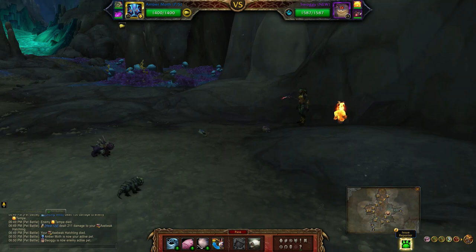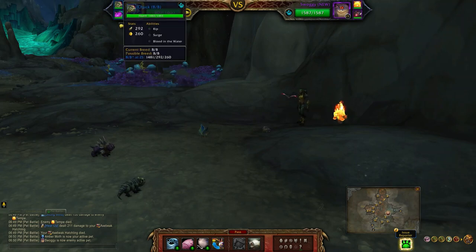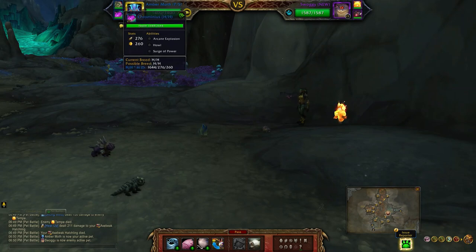If you just want to get the world quest done, this is the team I'll be using. In my first slot I have the Amber Moth with a power/speed breed; the abilities are Slicing Wind, Cocoon Strike, and Moth Balls. Next up I have Chuck - if you don't have this crocolisk you can use any of the others, they're all interchangeable. The abilities are Rip, Surge, and Blood in the Water. Finally I have Chromineus with Arcane Explosion, Howl, and Surge of Power.